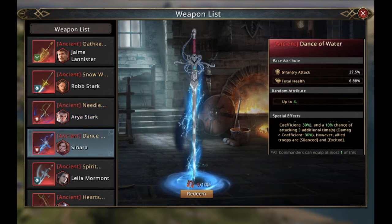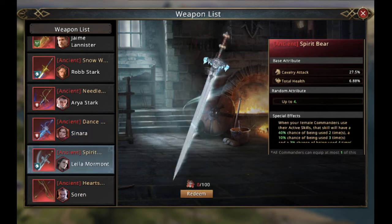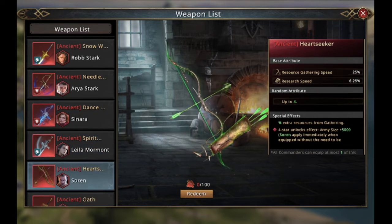We have Sonara, which is an increase of additional times that she attacks. We have Dayla — which if it's up to me, because I use a female lineup, I would really love to have — it simply means the active skill will be used more; there's a higher chance of getting it used more. And Soren, which we knew from before — he just gets more stuff from gathering.